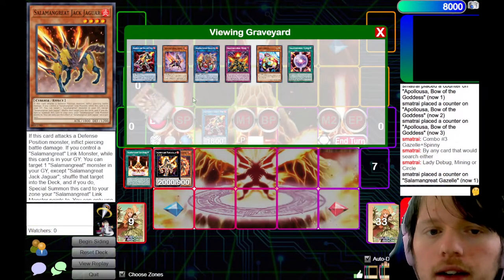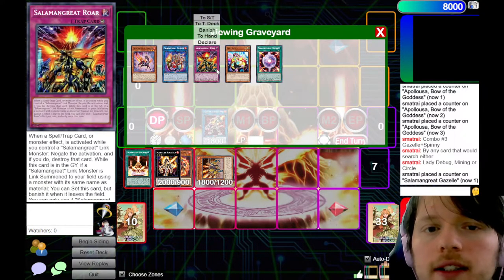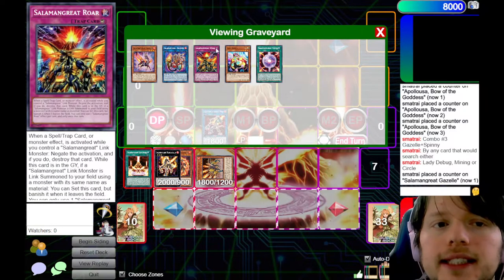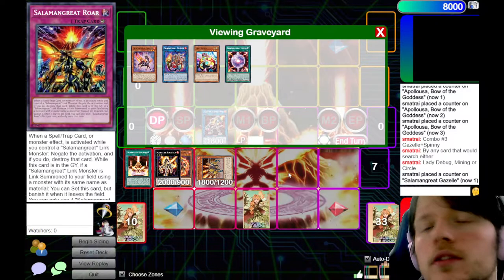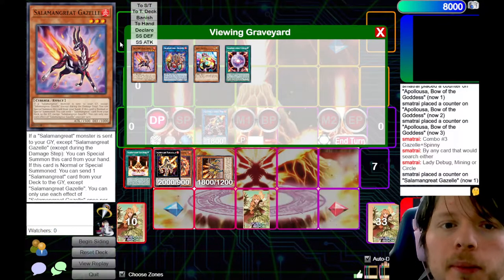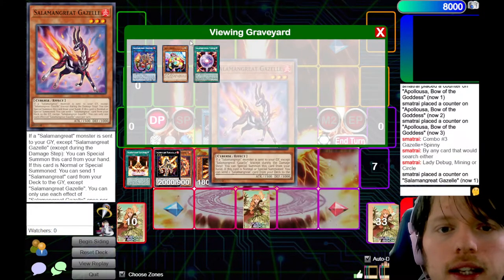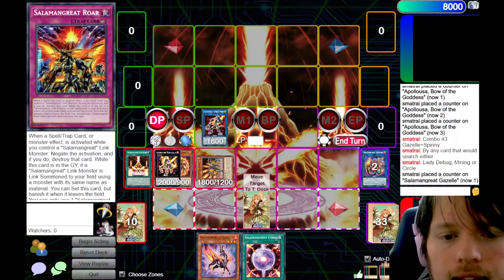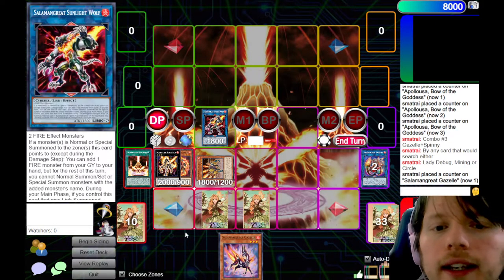Trigger Jack Jaguar to put back the Wolf. Now we can trigger Roar's second effect too — since it was Link Summoned using a monster with the same name, you can set Roar directly from the graveyard. The downside is Roar gets banished when you use that effect. Then use Wolf's effect since we summoned Jack Jaguar to add back Gazelle, and Wolf's second effect to add back a spell and trap — we add back Circle. Off of two cards, we went plus four.